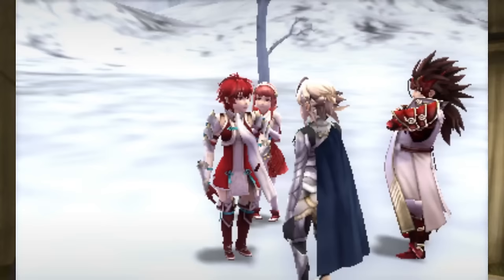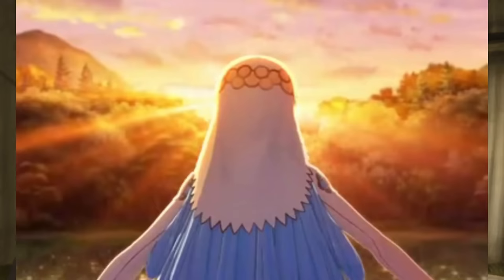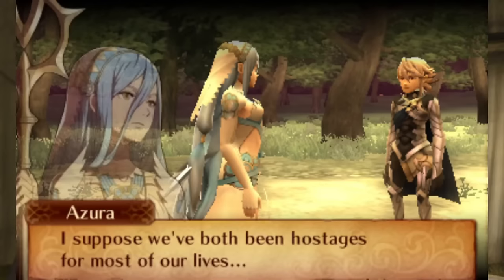After a heartfelt reunion, Corrin hears a woman singing the main theme of the game and is introduced to Azura, a Norian princess who was counter-kidnapped after Corrin was taken. Apparently the Hoshiden forces gave up on getting Corrin back since he was too heavily guarded, so they just took Azura to come back home with… something.